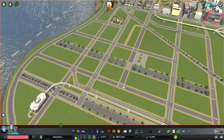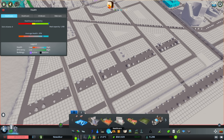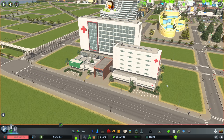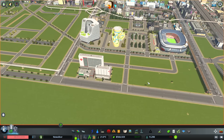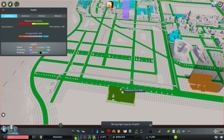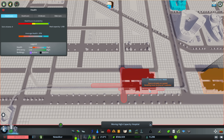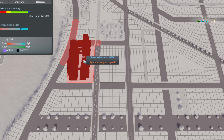So the last thing before we zone it all and get it going is I want to build a bunch of services. And one big thing I want is this massive high-capacity hospital. It looks awesome — it's very kind of like a 70s modern-ish kind of vibe. And I want this somewhere, but we can't build it next to all of our shopping stuff because that doesn't make sense. So we'll have it somewhere in here. Looks like it could fit nicely somewhere. I thought this was going to fit in a lot easier, but we're having a bit of a problem.